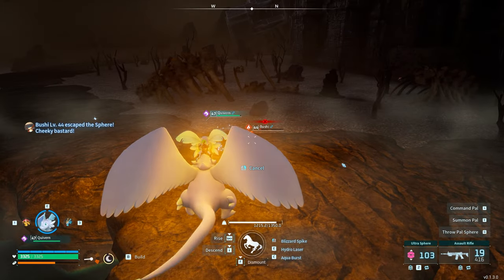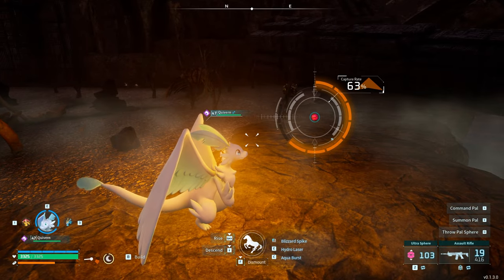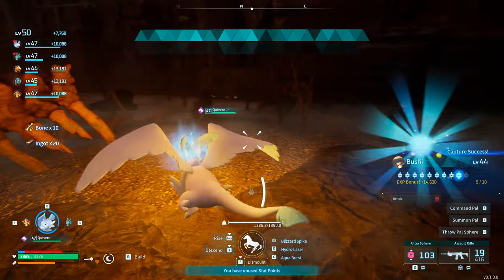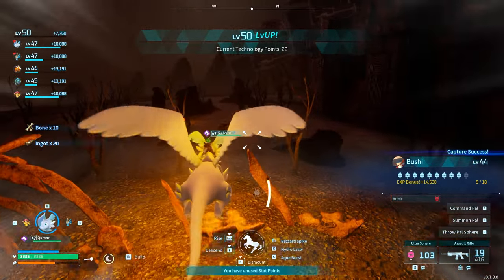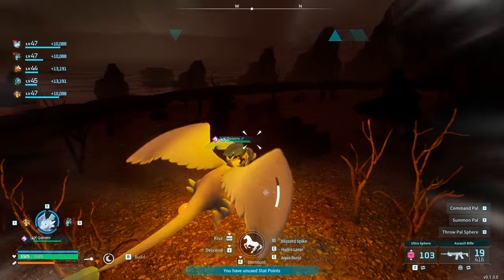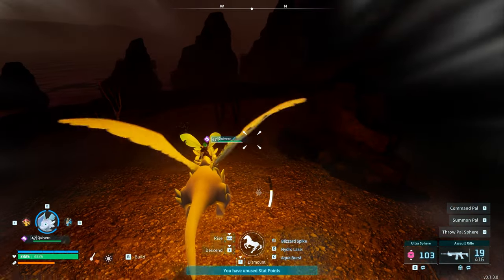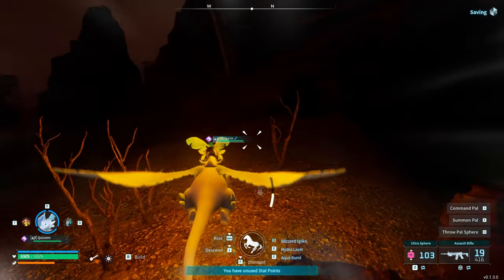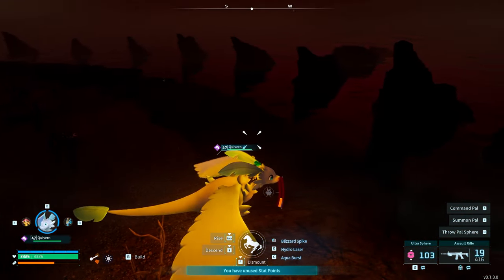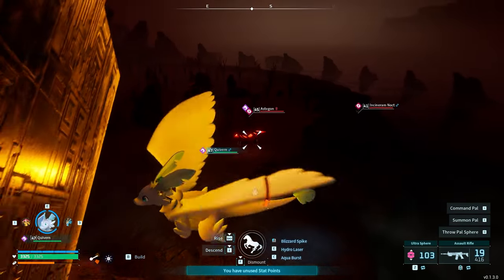The rare creatures here include Incineram Nox, Bushi, and Fengalope — they're just random and you kind of have to go around and hope for the best. If you don't see them, you can log out and log back in to reset the creature spawns. It doesn't work every time but it does occasionally give you a little boost.